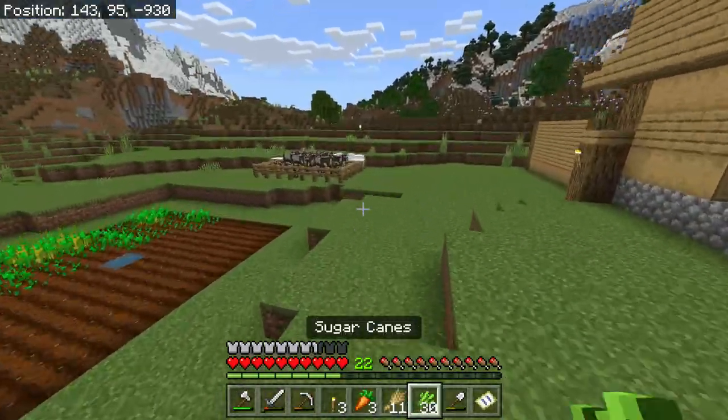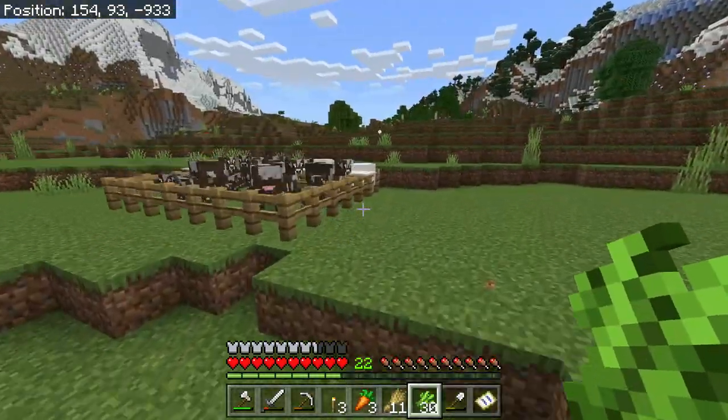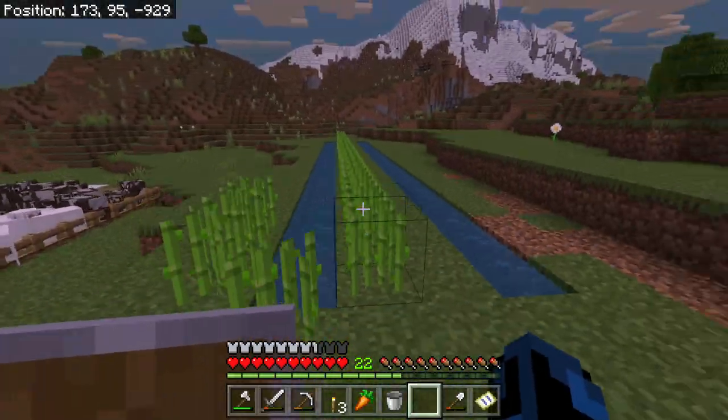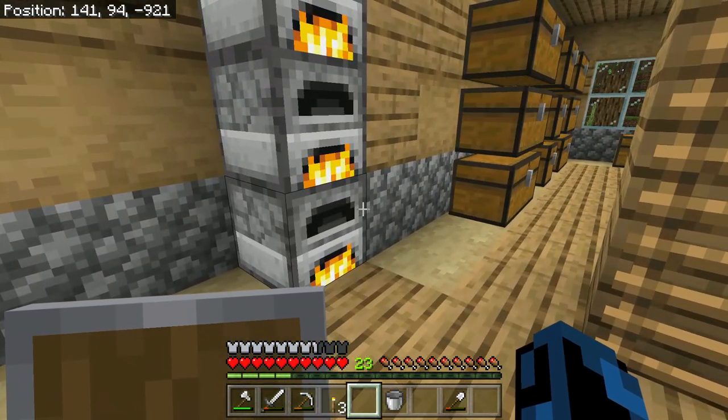We're home with about 30 sugarcane, which isn't bad. This is definitely going to be a good start for a farm. And there we have it — a pretty nice start to our sugarcane farm. Now I think it is time to get ourselves a good amount of diamonds.